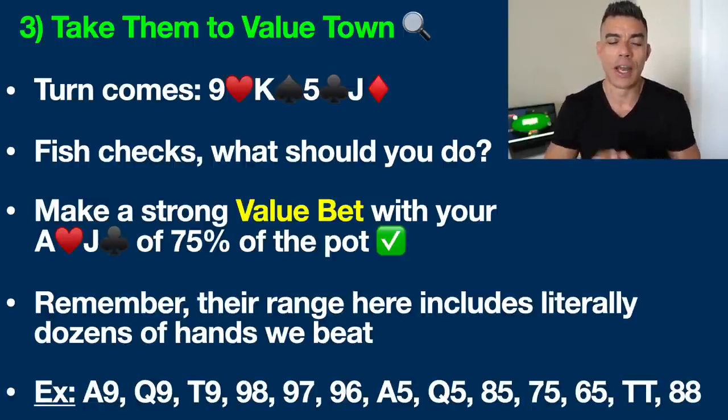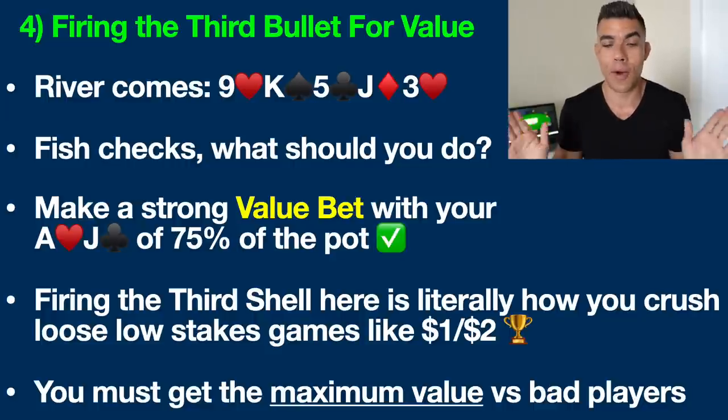This is all about firing the third bullet for massive value. River comes down with the three of hearts. So the full board now reads nine, king, five, jack, three — with no possible flush on this board. The fish checks once again. Now, this is the spot where a lot of decent players will just give up. They'll check behind and say, you know, I got a strong hand here, I have a good pair, but this player's called me all the way down — maybe they got a king — maybe I'll just be a little cautious and go to showdown.